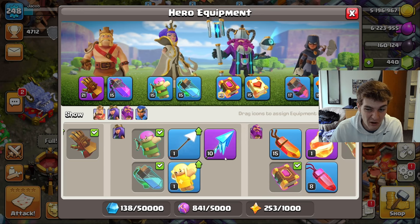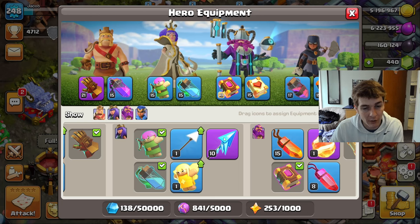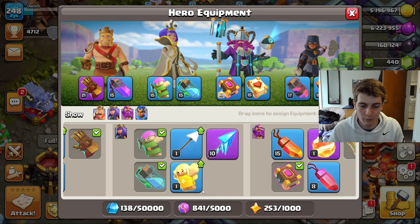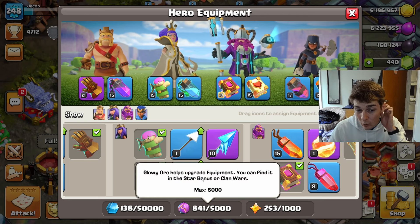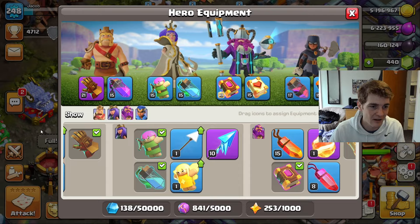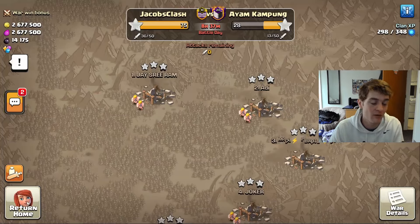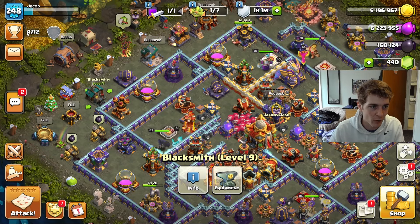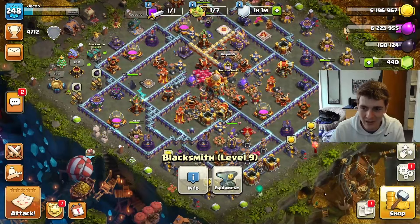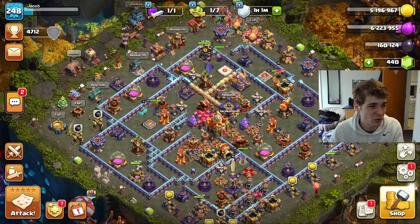My other pieces are pretty much set at level 15. I have a level one Fireball I've left at one, and I do want to get the Icy Arrow up eventually but it's on the back burner. The bottleneck for me right now is actually shiny ores, not glowy ores. The only way to earn them is through wars and starbucks — the season just ended yesterday so I haven't attacked yet, but that's the plan.